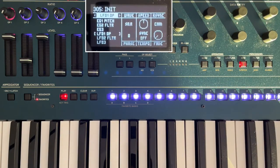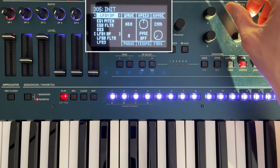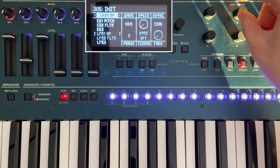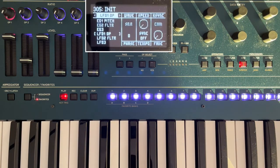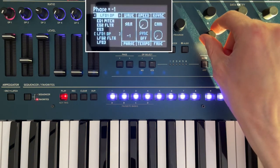Now we want the envelope to be off for a short period of time and then on for a long time. So to keep it on for a long time, turn the speed of the LFO down to the minimum. But we want the envelope to start off for a short time, so we need to move the start point of the wave to a bit earlier when the square is in its off state. The phase is basically the starting point, so turn that down to negative one.